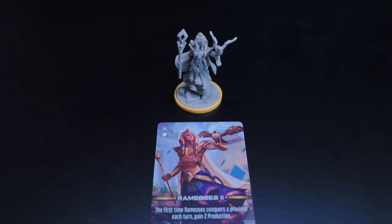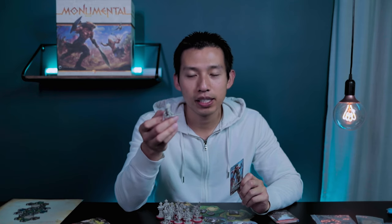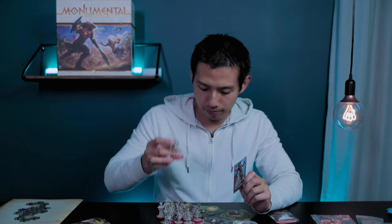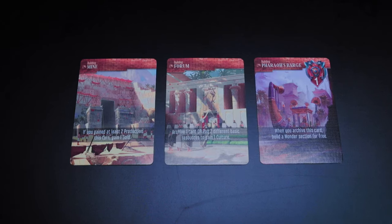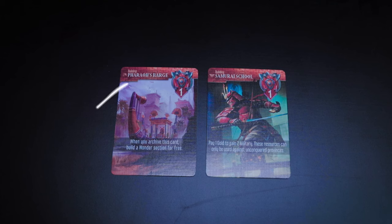I'm setting up the deluxe edition today. If you have the base edition, units come as tokens instead. You'll also get five work camp cards, three fort cards, three libraries, and one unique knowledge card. On top of this, you also get one mine, one forum, and one unique building — for Egyptians that's the Pharaoh's Barge, and for Japanese it's the Samurai School.